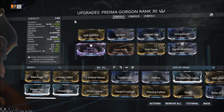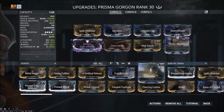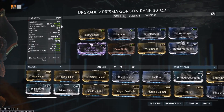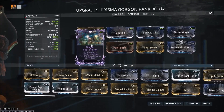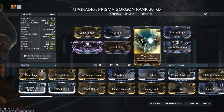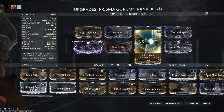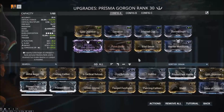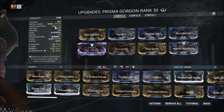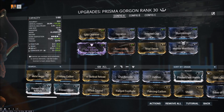The main build has got this Riven, Point Strike, Vital Sense, and Hunter Munitions. I have 123.5% crit chance between the 150% off Point Strike and 161.7% crit chance off the Riven. 5.1 crit multiplier just running Vital Sense, no other crit damage. Still, that's pretty solid — going from a base 2.3 and already getting above 5x is really nice.